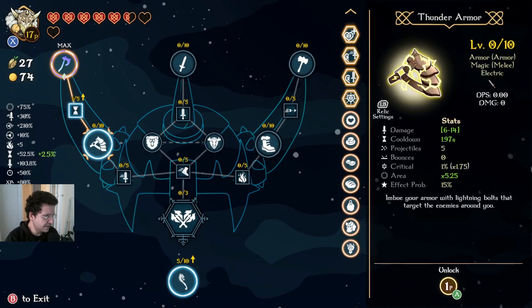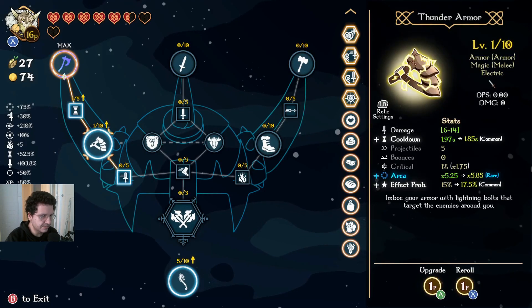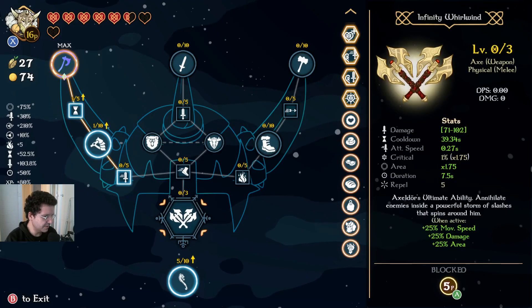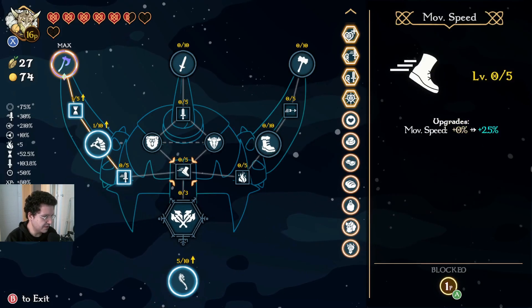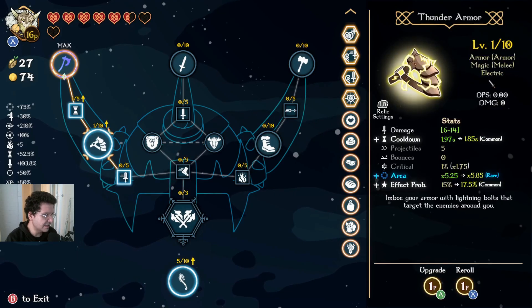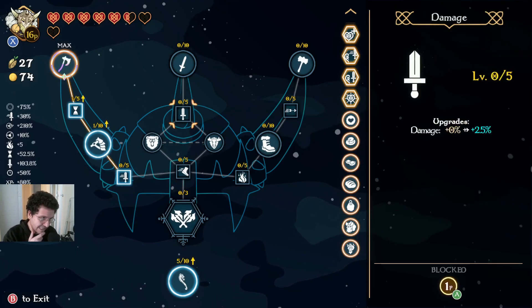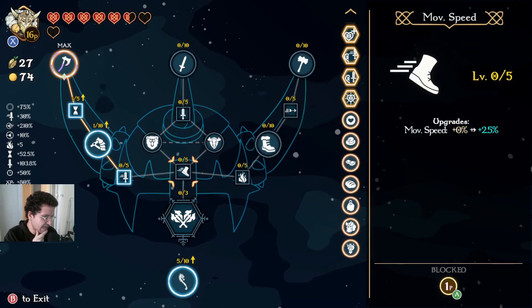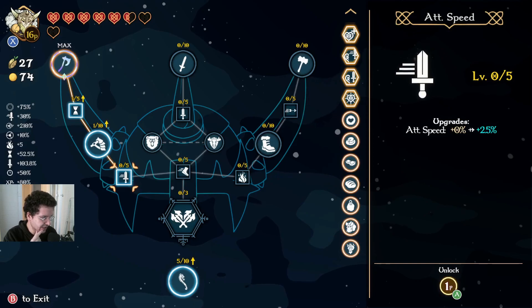Alright, this thing's maxed out now. We'll come down here and grab the Thunder Armor. You can make a couple of different choices here — you can come down and grab the ult, it can be pretty helpful. I like taking Berserker for this build. You can also take base damage over here, and we have Projectile Speed and Cooldown, which is pretty nice.